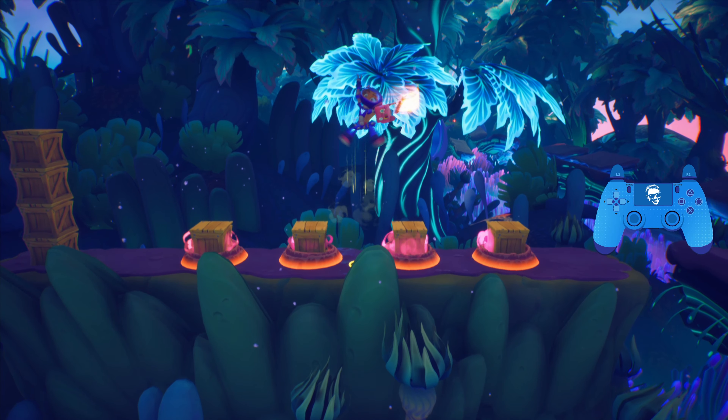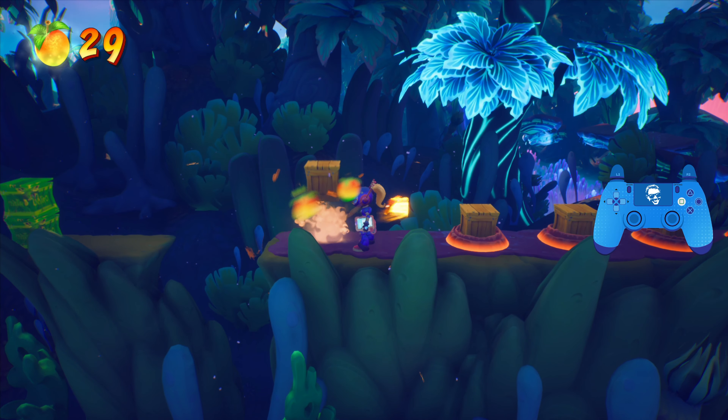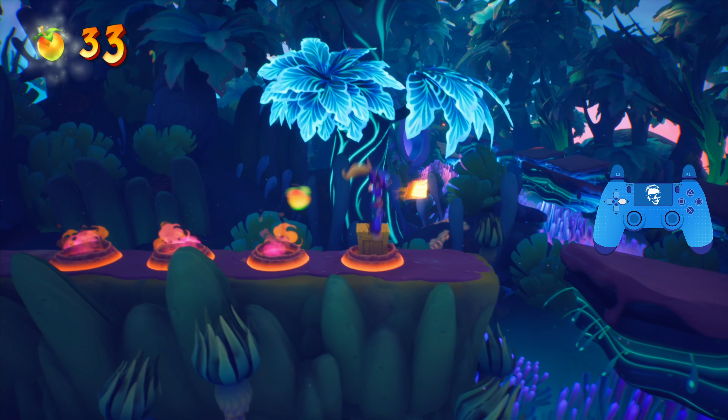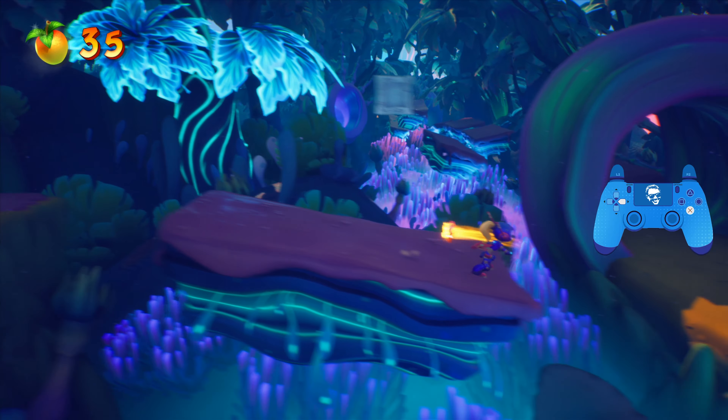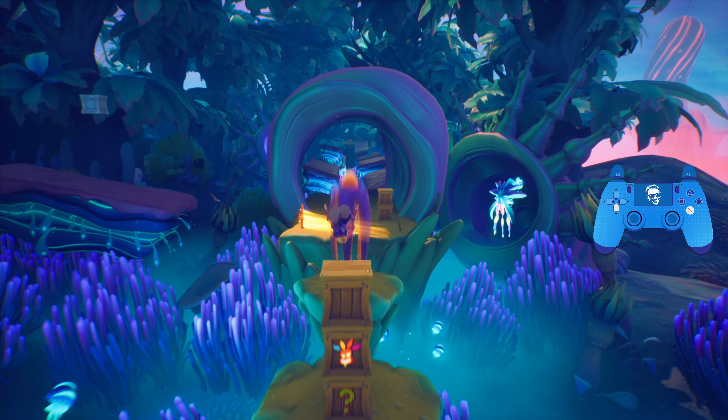Jump over here to grab this box. Now it's time for the first vehicle section. The first box is over here — just jump over and get that, then hug the right wall. You've gotta do a couple jumps. If anybody knows the name of this slug thing, let me know. For this first section, you want to stay down, hit these two, this one, go to the right, and then hold left to slide back over.